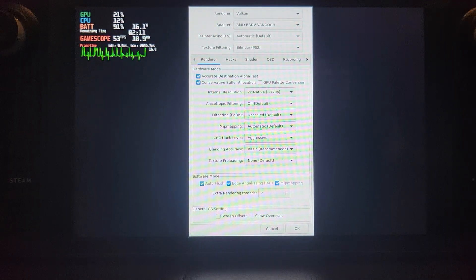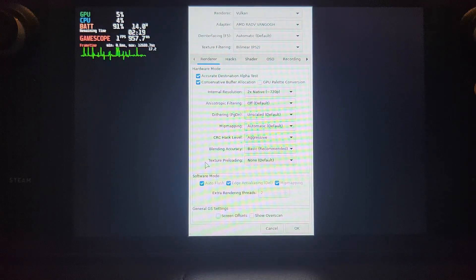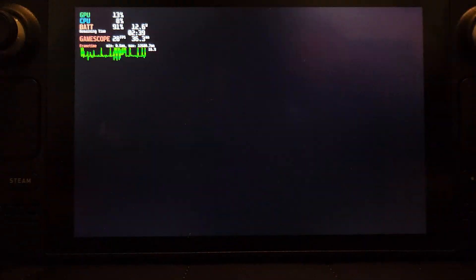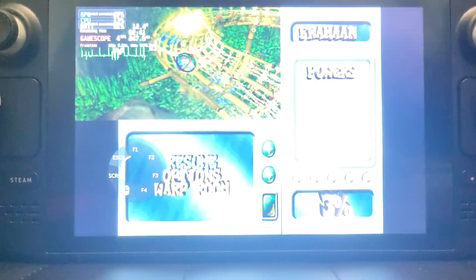You can set 2x Native resolution — you can go beyond that, but 2x Native is fine for this screen size and it still runs really smooth. One tip: if at any point the frame rate is a little too low on hardware, put texture preload into Full Cache and you should be good to go.